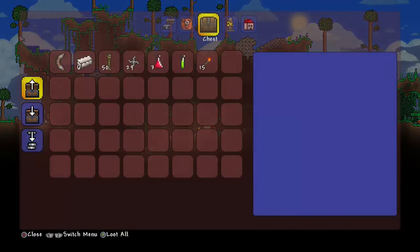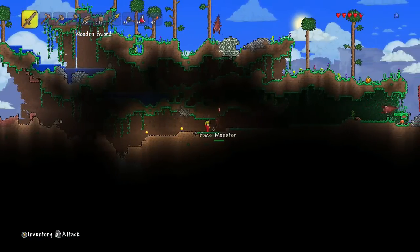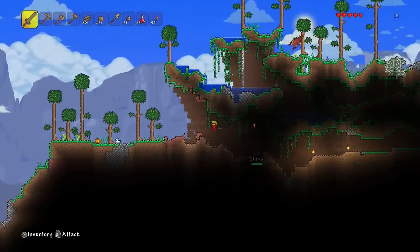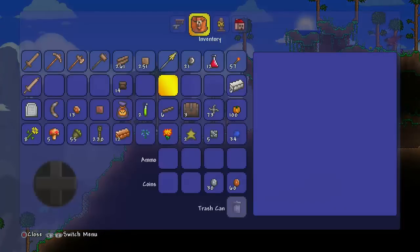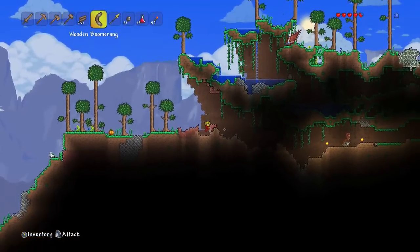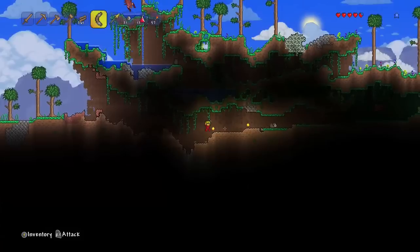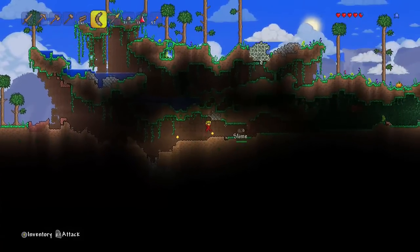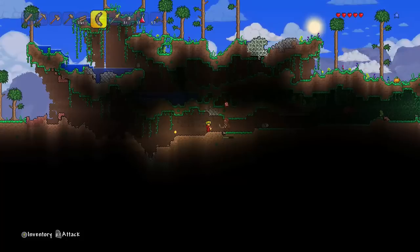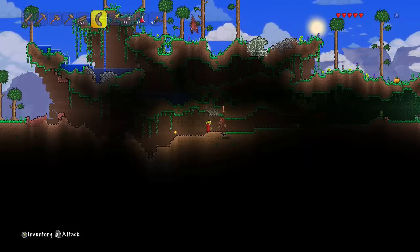Let's quickly get in this chest. We get a boomerang, we get iron, we get some shurikens. We want to be quick - boomerangs are quite good I believe. Let me take out my boomerang - it gives me a bit more range. I believe boomerangs are actually quite good in this game - you can throw them and kill things at range. That is definitely better than my sword - look at that. I can just keep him at a distance, which is really good.